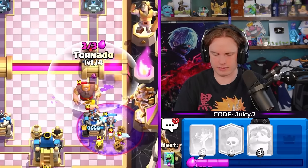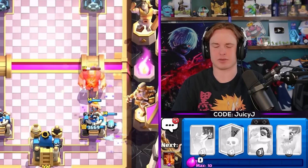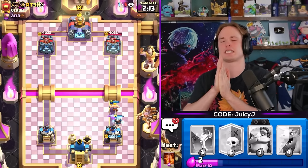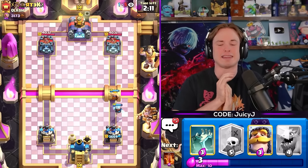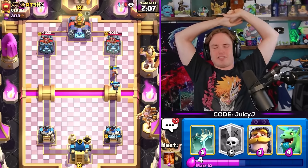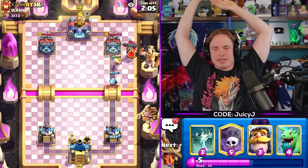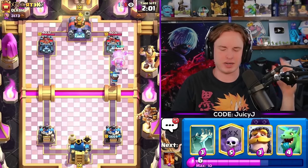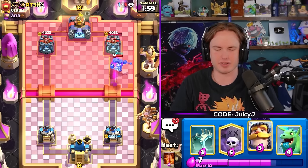Oh my god, Ice Wizard actually clutched! It is Giant Graveyard - we want to try and save the poison specifically for the Graveyard unless we can use the tornado to pull back the Giant across the river. That's kind of the idea here. Ice Wizard definitely clutched - after they buffed its radius it's pretty good versus Graveyard.